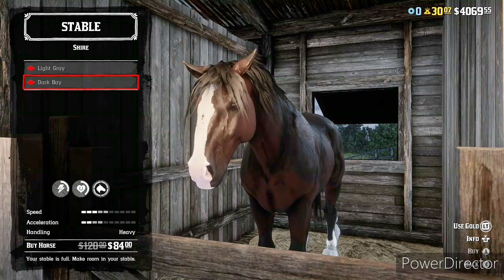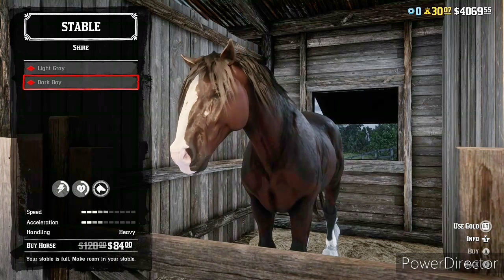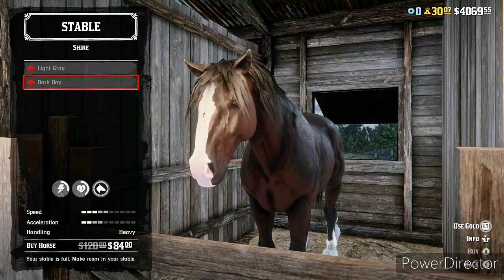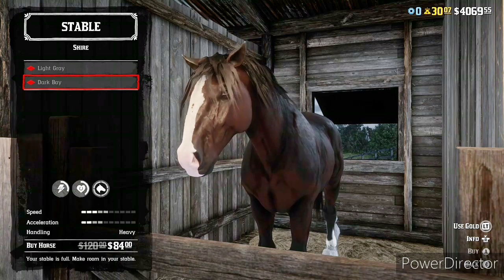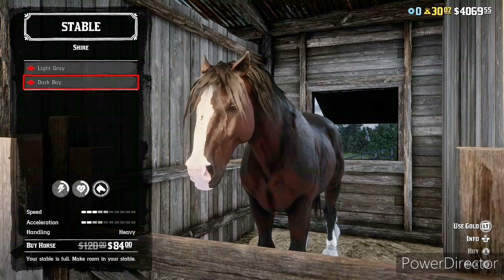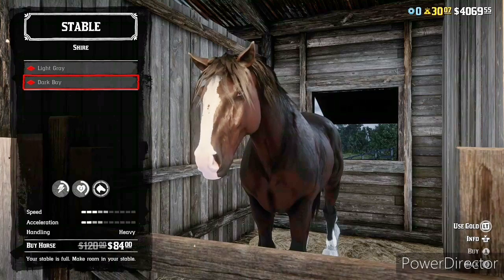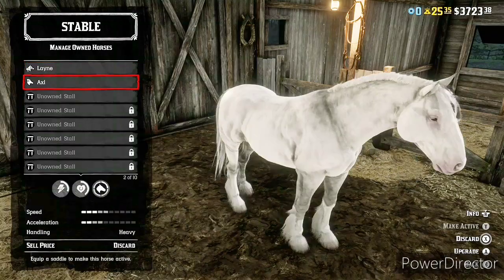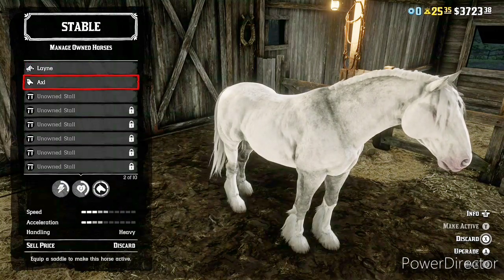This big boy gets winded early. With a speed of 3 and acceleration of 2, putting a decent saddle on it shoots speed up to 5 and acceleration to 4. With the best saddle — the Nacadoucha saddle with the best stirrups, which you unlock at level 54 — you can get it up to a speed of 6 and acceleration of 5. This horse has heavy handling because of its size, which I was interested to test, coming from Arabians with elite handling and Turkmens with standard handling.